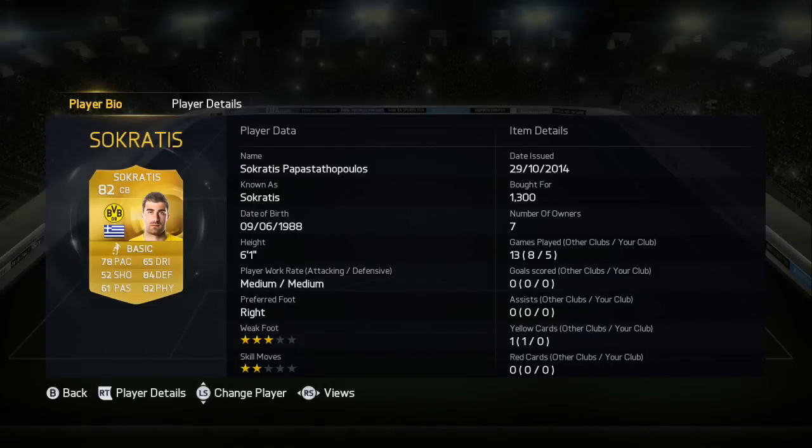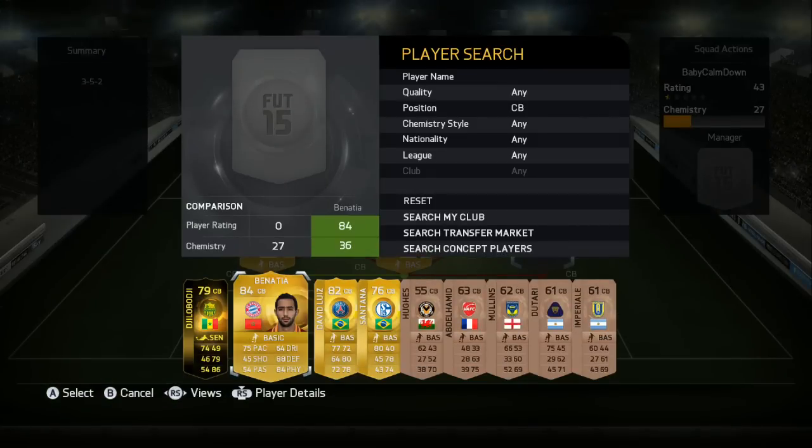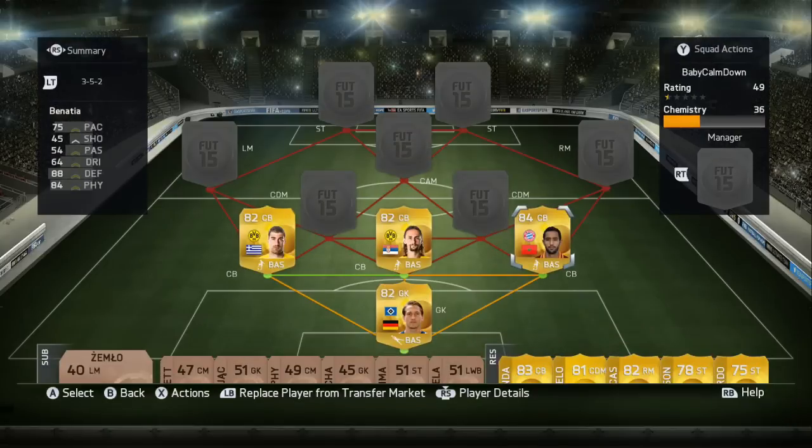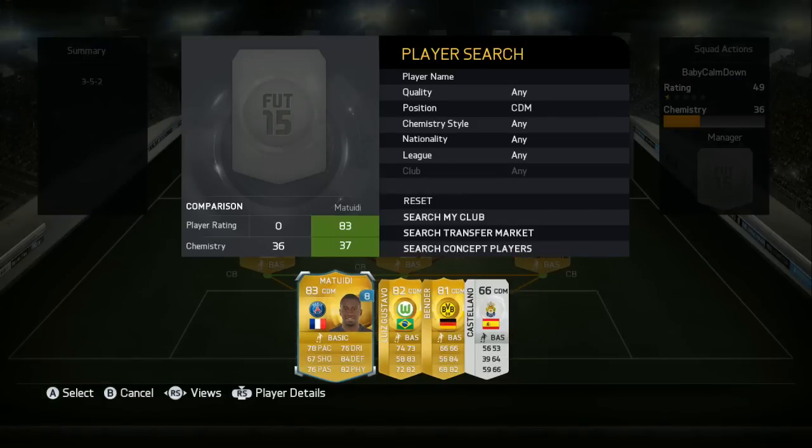In the left center back we have Socrates, another Dortmund player. He's 6'1", not as tall, but he's got 76 pace which is awesome, and both good physical and defending - kind of another hidden gem with some crazy good in-game stats. Finally, Bonatia - high/high work rates was never an issue, 88 defending which is pretty cool. He also has lots of pace and physical. He'll hold down your defense but he's not like a legendary center back.